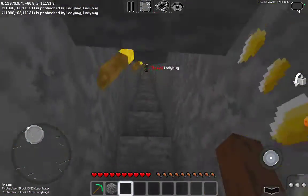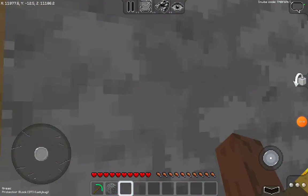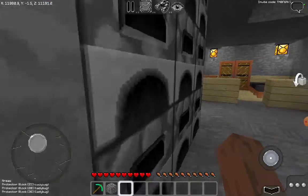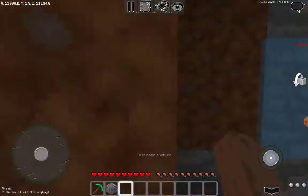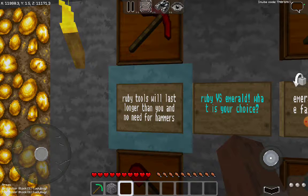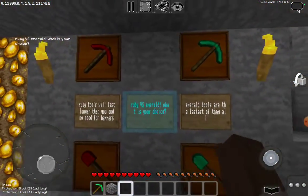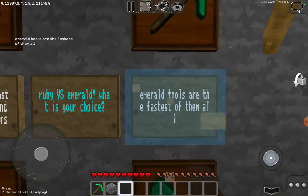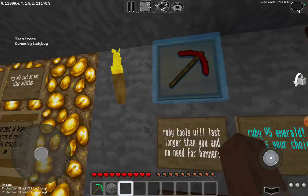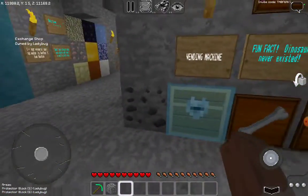That's pretty much everything in both mining museums. There's a gift shop discussion: ruby tools last longer and need no hammers — they're unbreakable. Ruby versus emerald: emerald tools are faster, but ruby saves you iron since they never break, whereas emerald needs lots of iron to repair over time.